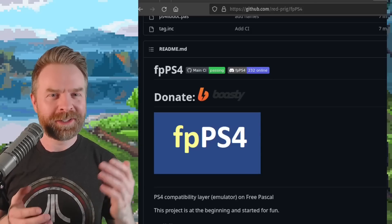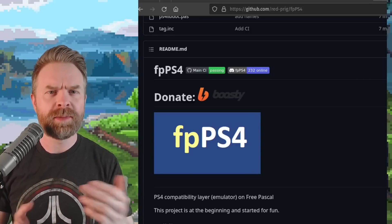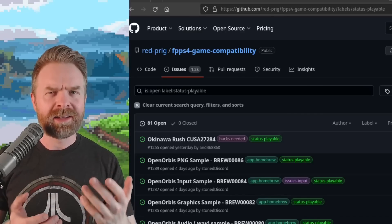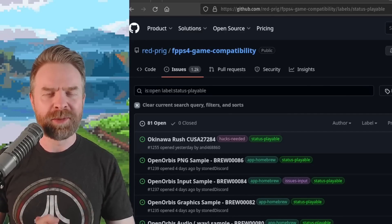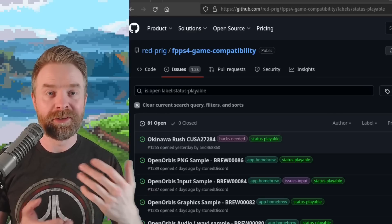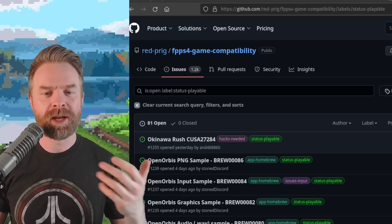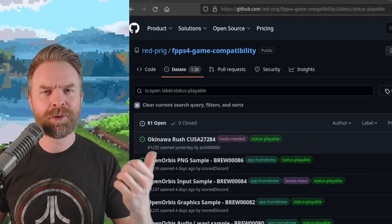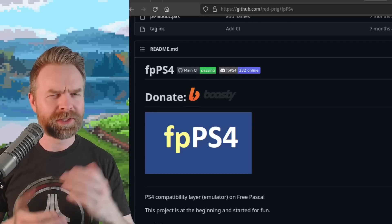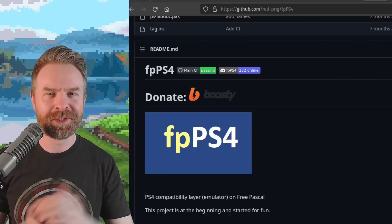Next up, we're talking about PlayStation 4 emulation with FPPS4, and FPPS4 is now compatible with 81 different games. I'll drop a link to the compatibility list in the description below. There are a whole bunch of homebrews here, and some games do require hacks — but if you click on the game, it'll let you know what hacks it needs in order to run. FPPS4 is still in its infancy, but it's showing a ton of promise, and I can't wait to see what's next.